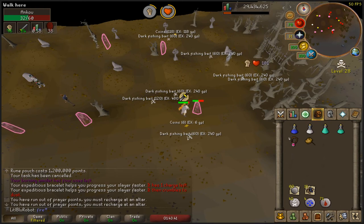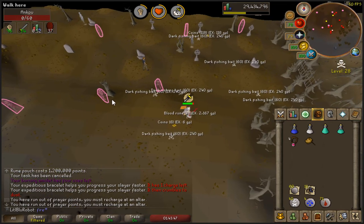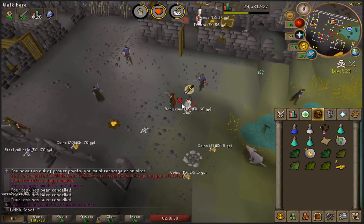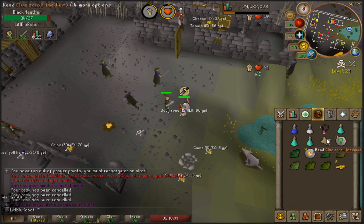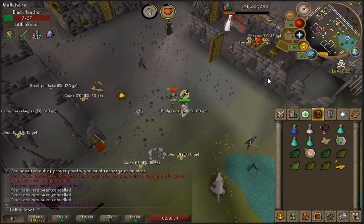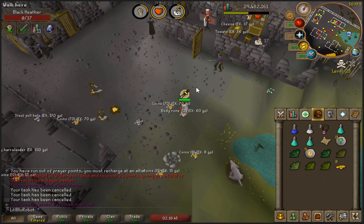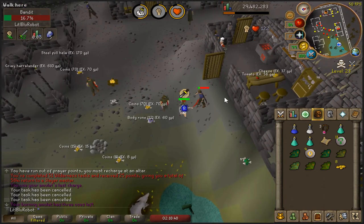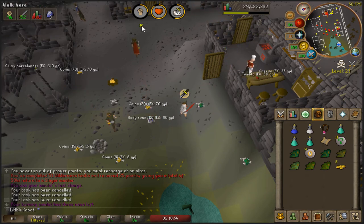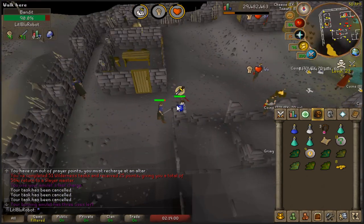How much more common is Dark Fishing Bait than anything else from Ankous? It feels like it's the only thing I'm getting right now. Oh, I didn't actually get it that time, I got Blood Runes - cool. I've actually managed to get myself a Medium Clue. I don't think I've ever had one from these guys before, but it's only Medium so it can't be that rare. I'm about to finish my second task in a row after the 50th and I still haven't got another emblem. I'm trying to stick to the higher level Bandits because they're more likely to give me them, but I still haven't been getting that lucky.